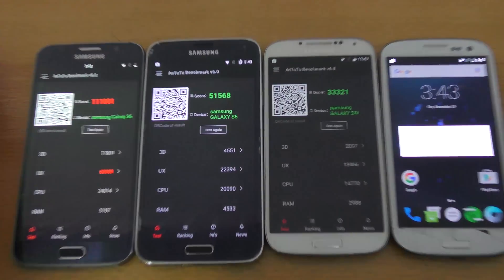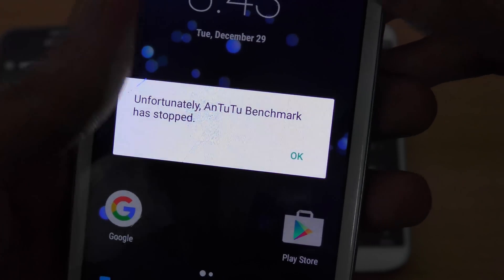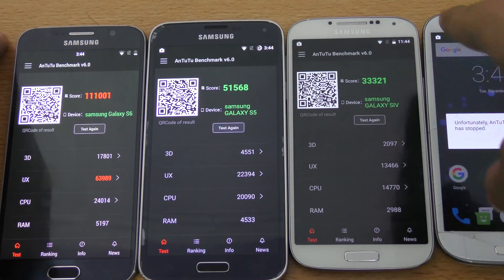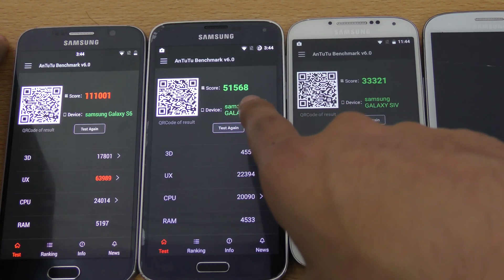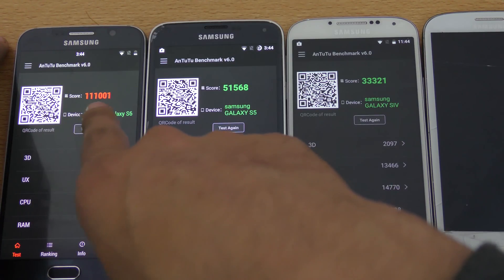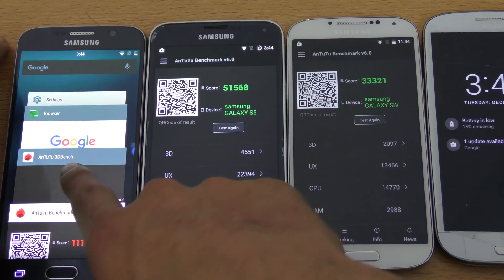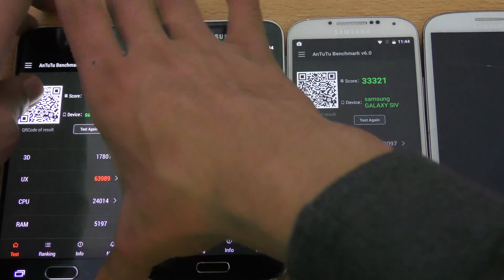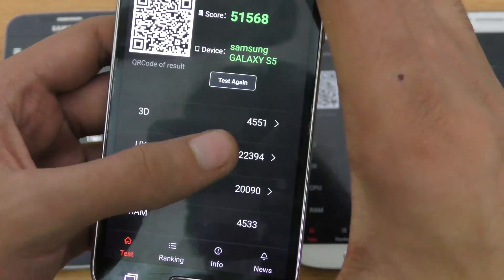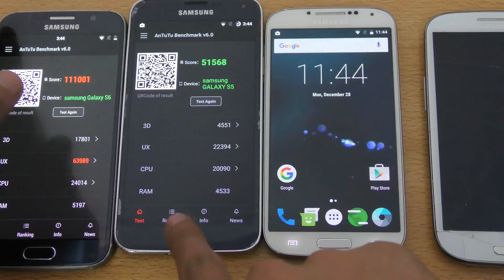First of all, we got an error on the Galaxy S3 — unfortunately AnTuTu benchmark stopped, so I can't show you the S3 results. For the S4 we have 33,321. For the Galaxy S5 we got 51,568. And for the Galaxy S6 we got 111,001. The S6's 3D score is 17,801, while the S5's is 4,551 and the S4's is around 2,000 something.